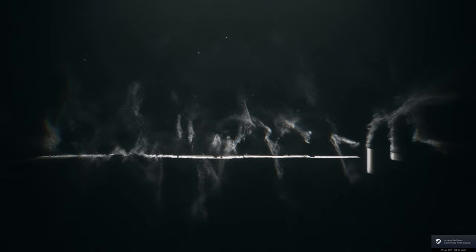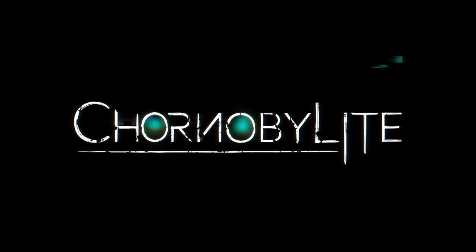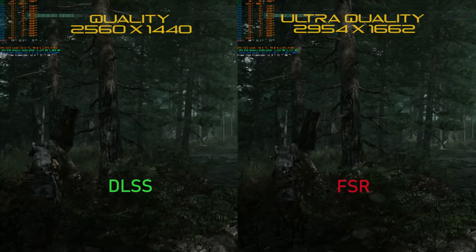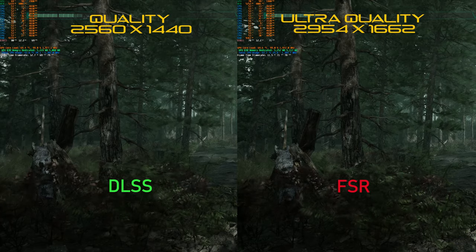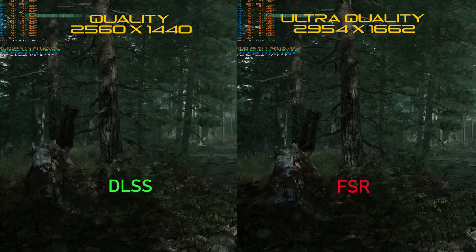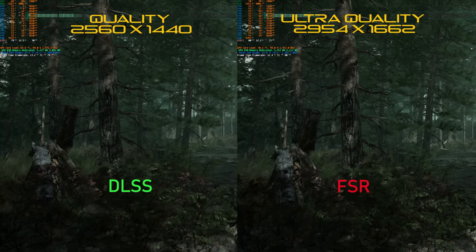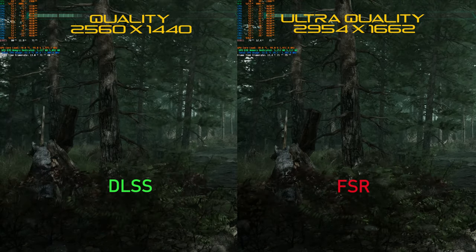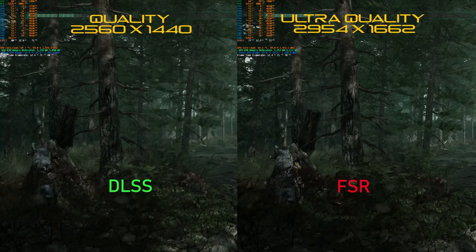Last up, we'll be looking at Chernobylite, which uses Unreal Engine. As FSR has engine-level support in Unreal Engine as well as being free to use for developers, this is probably the most important game so far. Jumping right into a forested section on the highest quality modes, visual quality is practically indistinguishable — the leaves, the bark, the fluttering grasses all look pretty much the same at this distance. The frame rates are also level, and well, they shouldn't be — DLSS is rendering at a lower resolution, which should mean higher frame rates, and it is also using tensor cores, which is a hardware advantage FSR doesn't have.